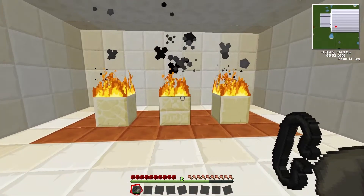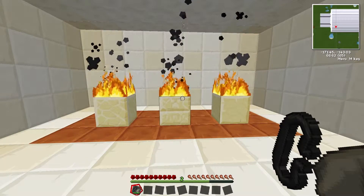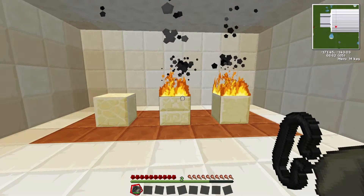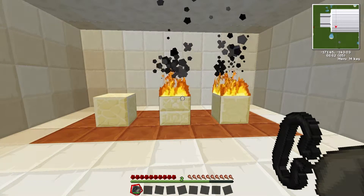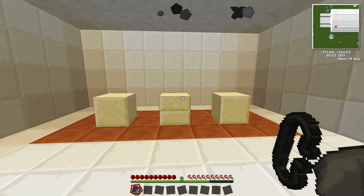So there you have the different sandstones and how they work on fire. There isn't much else to note, but as you saw, they burn at normal time. You can also craft these various sandstones from sand itself, which I'm going to show you now.